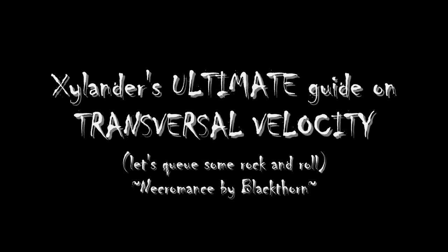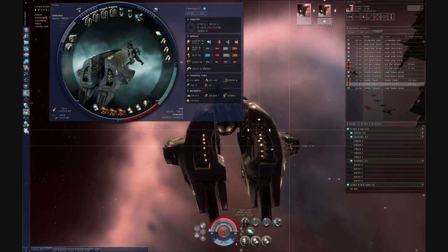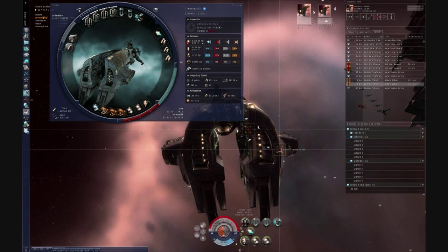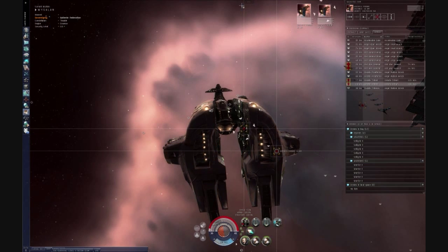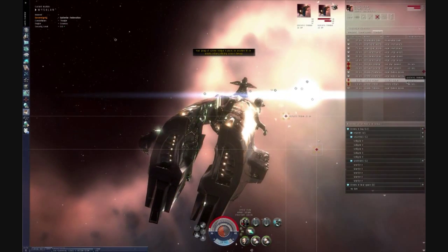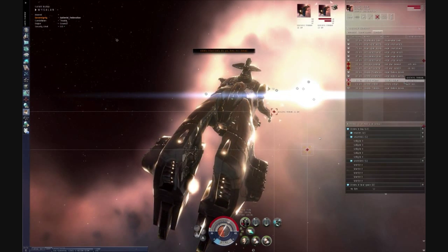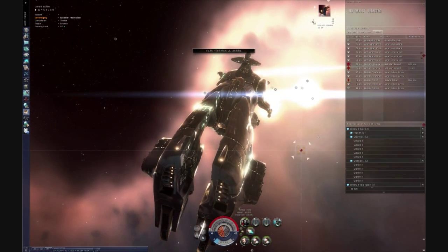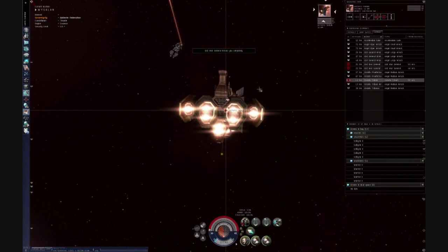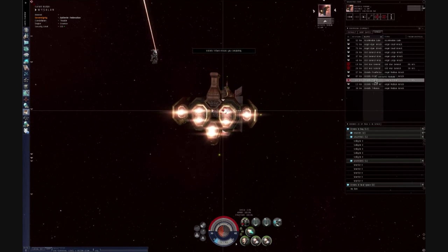Welcome to my guide on transversal velocity — a nerdy term we'll discuss in a minute. But first, let's pay homage to my Kronos: 425mm Tech 2 railgun, 3 mag stabs, couple of hardeners, energized adaptive nano membrane, an armor repper, 3 cap rechargers, and an afterburner. Note that I don't have a single tracking enhancing module on this ship — and I'm in the Gallente Marauder, the Kronos.